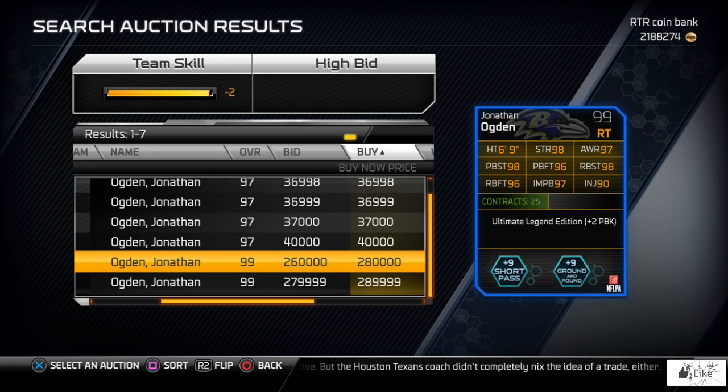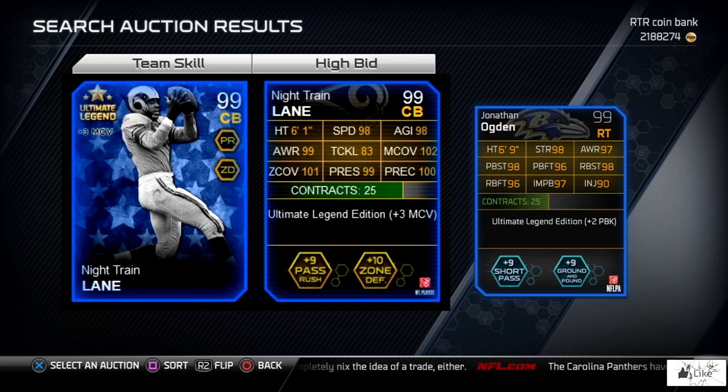An amazing Refrigerator Perry card. Now let's take a look at the last Ultimate Legend this week — Night Train Lane. He has 98 speed as well as agility, 99 in awareness and press, 100 play rec, 101 zone, 102 man coverage, and he gives plus three to man coverage. This card is just absolutely sick all the way around. He gives plus nine to pass rush and plus ten to zone defense chemistries. I now understand why none of these are up on the auction block right now.